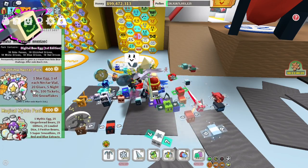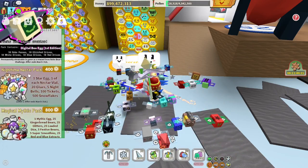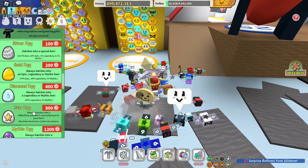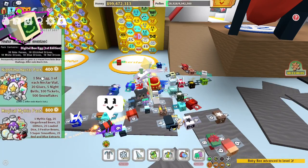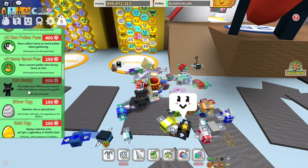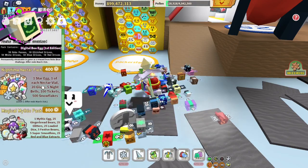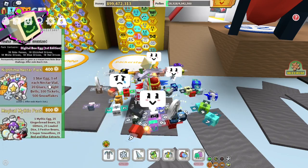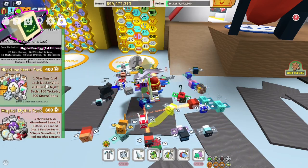20 Glues — if you could buy Glues, people would buy them. 5 Night Bells are worth 80 apiece, so 400 alone is covered by the 5 Night Bells. And if you look at what a Star Egg costs, it costs 800. So that's 1,200 worth of stuff in the Robux department. The 100 Tickets is also worth 400. And then the 500 Snowflakes is probably also worth around 400 or so, if there was an actual way to buy them. You're just loading up.